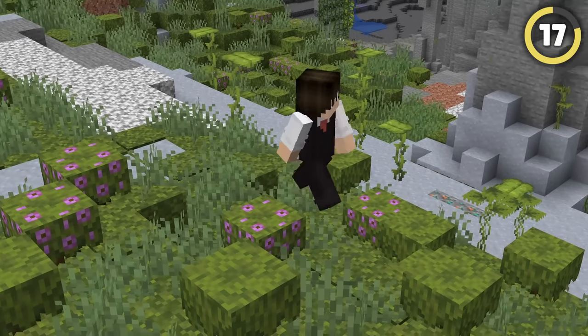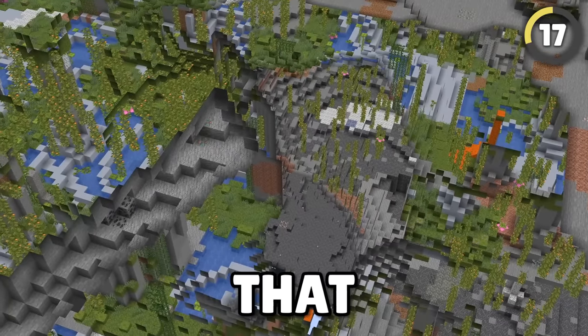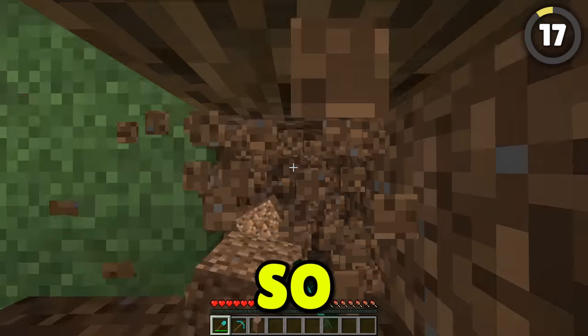If you need to find lush caves, look for azalea trees. These trees are easy to spot with their weird windswept look, and they indicate there is a lush cave directly below. So get digging!